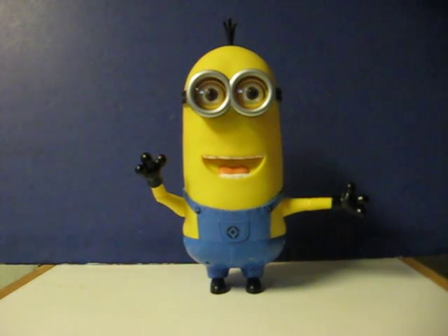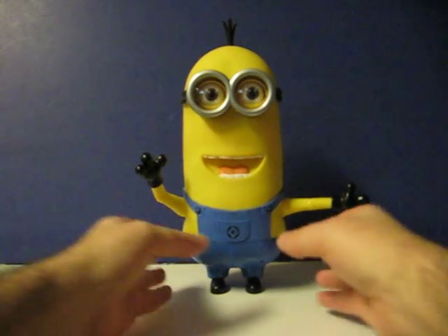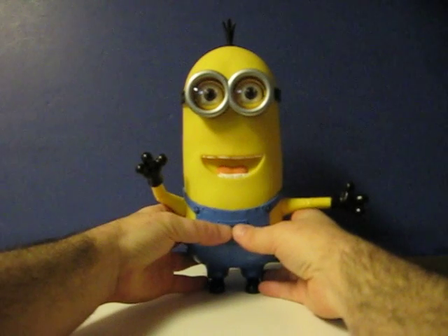This is a Talking Tim the Minion from Despicable Me 2. He's going up for sale, and this is just a really quick demonstration to show some of the sounds he makes. You can get him to go off by pressing his stomach.